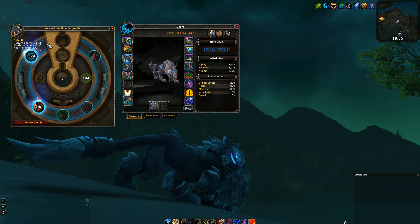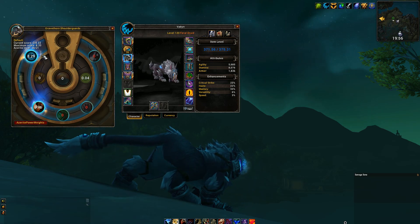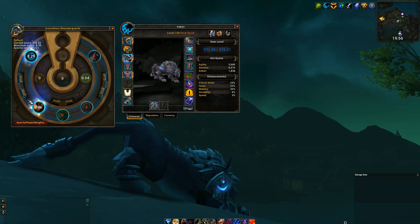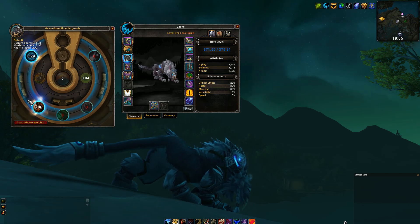The add-on displays a current score of selected traits, a maximum score, and the Azurite level. A score is also displayed on each trait. The highest score in each ring is the optimum for that ring. Sometimes you will use your judgment if a lower scored trait seems more useful to you.